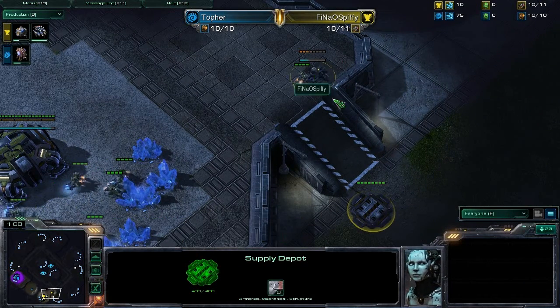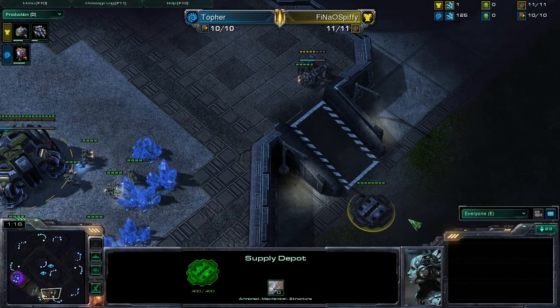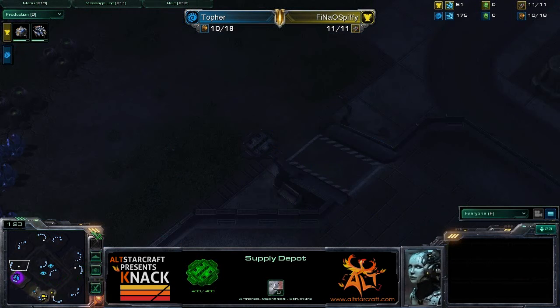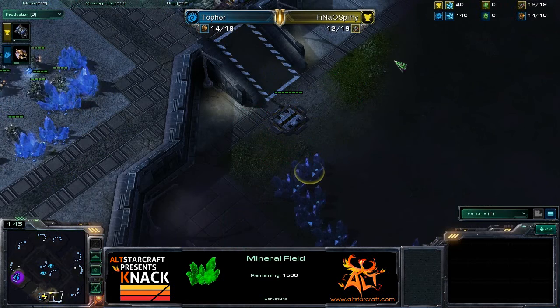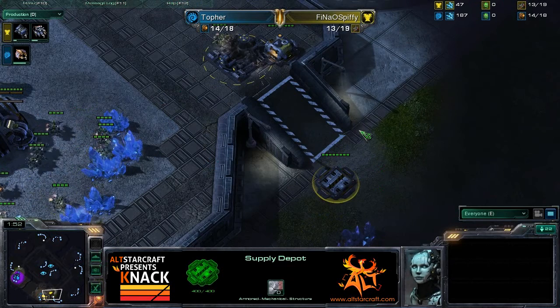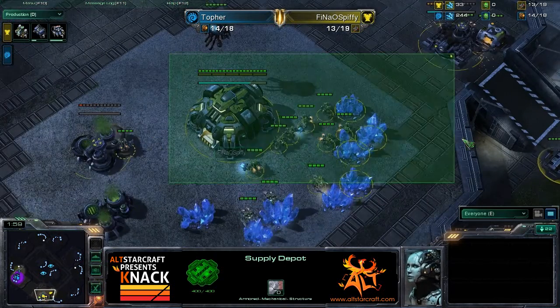We've got a Supply Depot on the high ground and a Supply Depot on the low ground — however, this one happens to be neutral. Nice thing to remember about your maps: if you are playing on an MLG map, the ramps tend to have a Supply Depot at the bottom that prevents ramp wall-offs. To wall it off takes quite a bit more walling — it's ridiculously hard instead of just being able to wall off with two or three buildings. Neutral Supply Depots on MLG — always a good thing to remember.